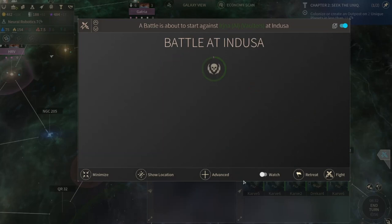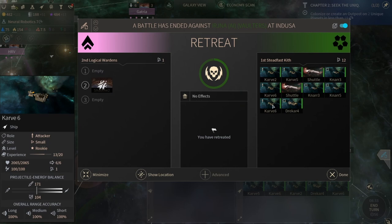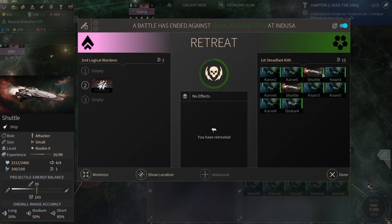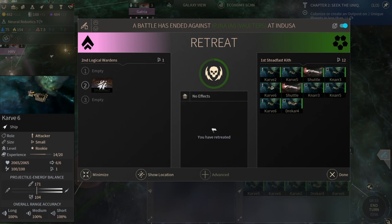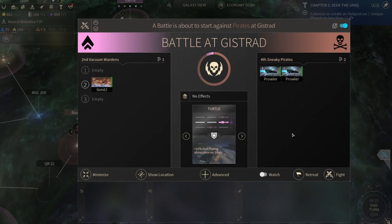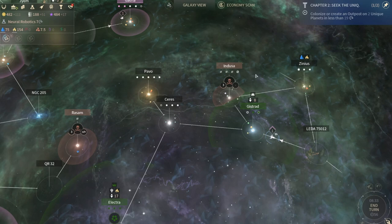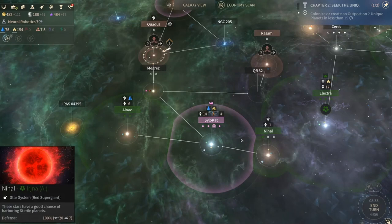We found a pirate - oh, and they're attacking us. Retreat! So this is their fleet - they have a size of 12 with smalls and a medium defender. All right, so we now know where they are - scary. The pirates let us retreat - good. All right, so I have a size 10 fleet there against those pirates - yikes.